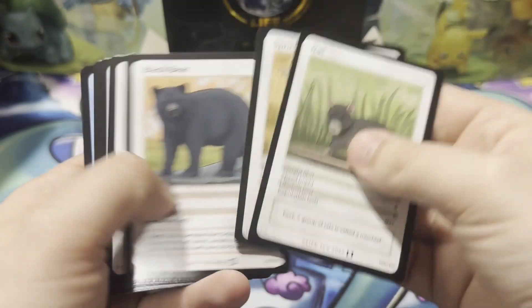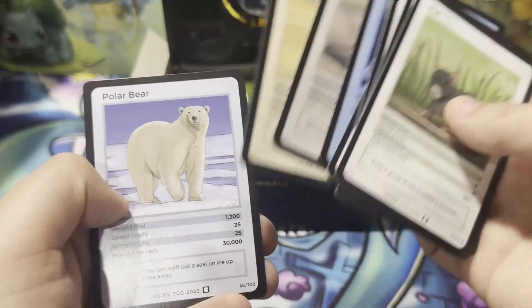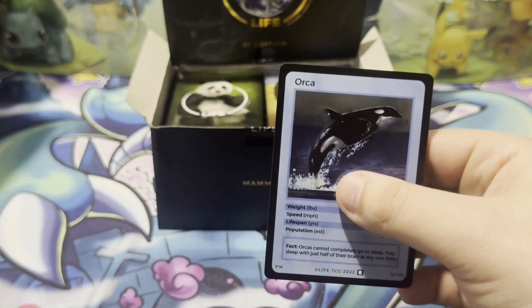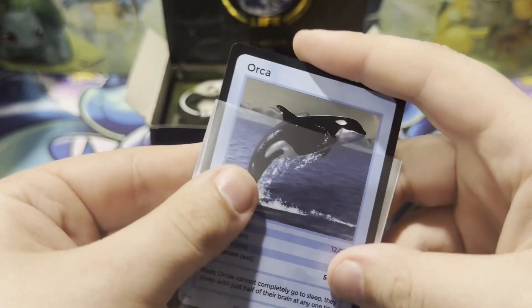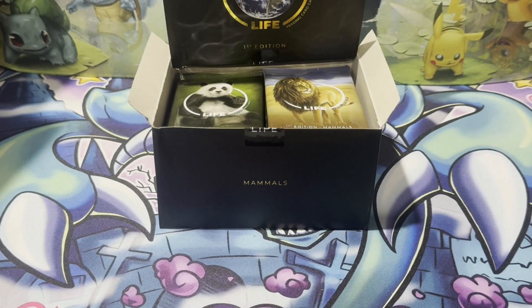We've got a rat, beluga, sea hunter, orca — orca's making their first appearance in the box. Got a couple orca cards too. Some of the ones with the bigger populations here, like the orcas and the humpbacks — we've pulled a couple of them.